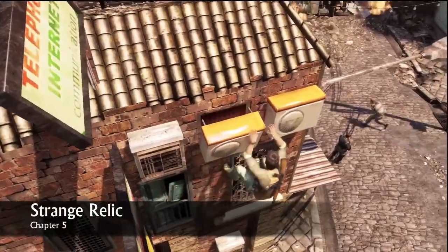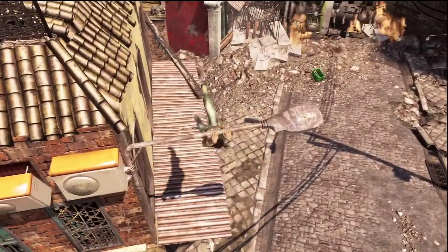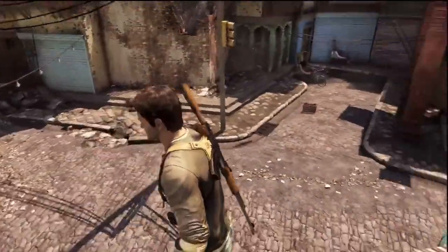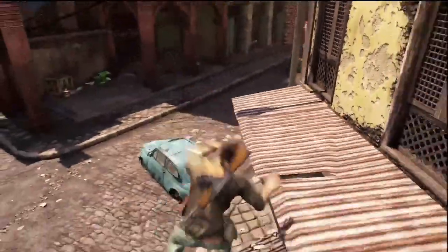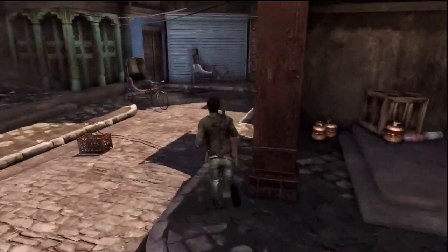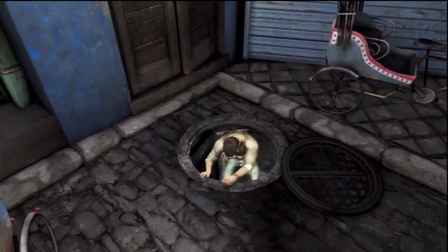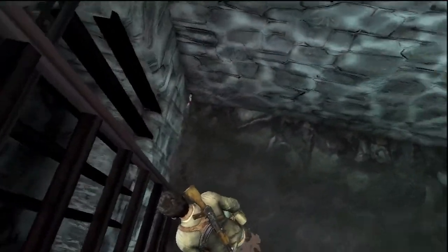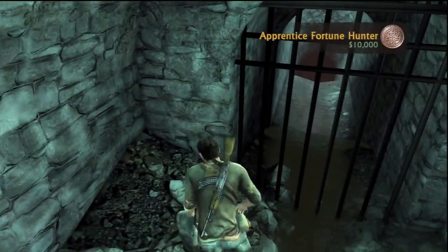This is for the Strange Relic — you also get a trophy for it, so you might want to pick it up. It's from the Jak and Daxter games, precursor orbs I think they're called. Just drop down, run over to this area, there's a manhole — drop down there and there you are.